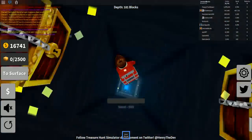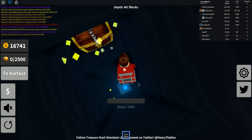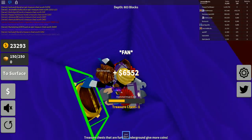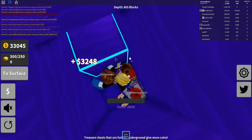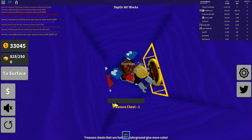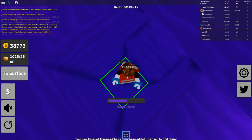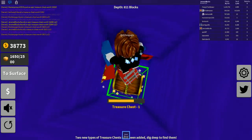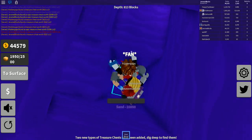We just hit a new type of sand! It's 10,000 now — and there's a giant purple chest that gives six thousand dollars! I like that — 10,000 sand and we're still just flying right through it. Oh my goodness, I have 500,000 sand. This is such a far drop.